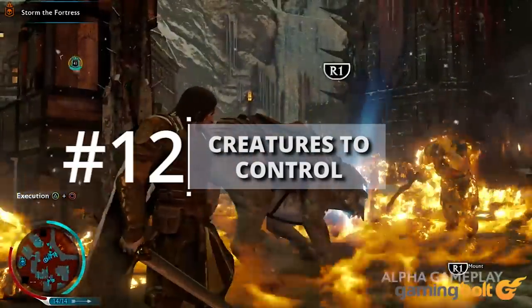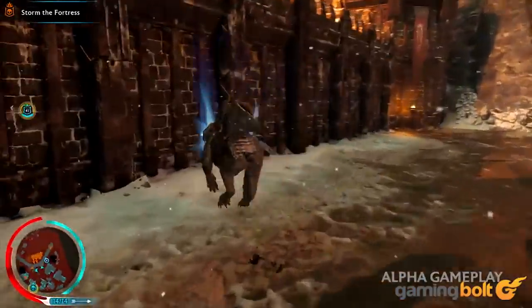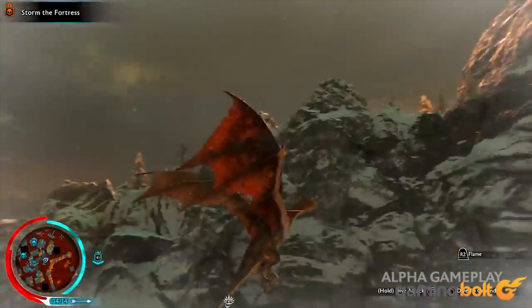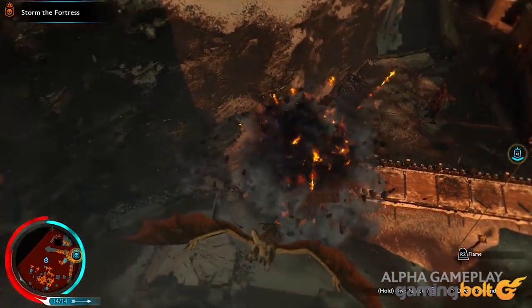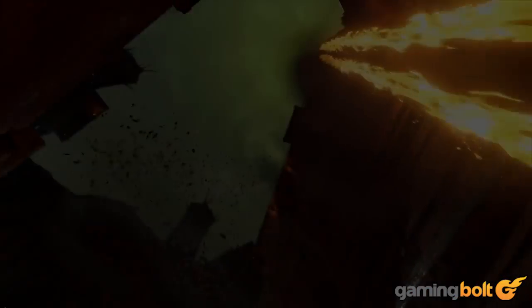Creatures to Control: If you think leading Karagors into battle would be insane, then Shadow of War will allow even more devastating forces like the Drake to create havoc with. Though the Drake needs to be dominated in the midst of battle, there's nothing like taking to the skies on one and bringing fiery death to your foes below. Shadow of War's Creatures trailer has indicated other creatures like the Balrog that could possibly fight for us, though it's not outright confirmed.